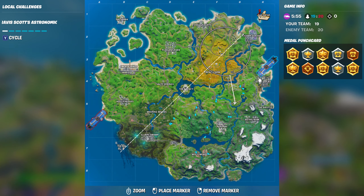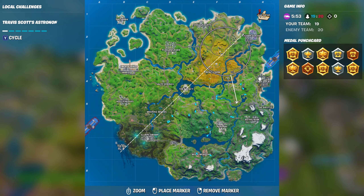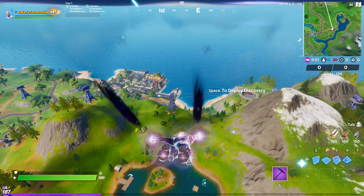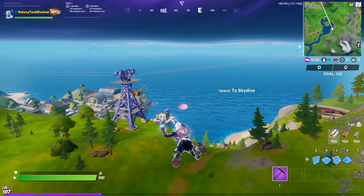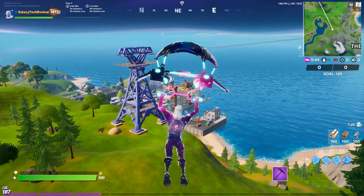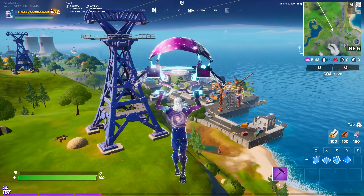The next one we're going to want to go to is at Dirty Docks, and this one is located in a little area with water in it and a few pipes sticking out, which I'll show you the exact location for. And this will be number two that you can grab.